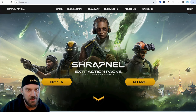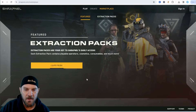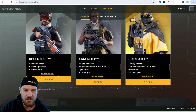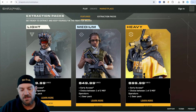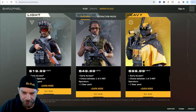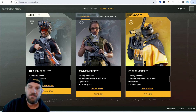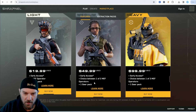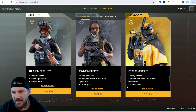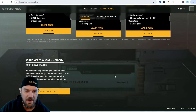To get started, you want to come over to shrapnel.com. If you click Buy, it's going to bring you into this screen where you can get the different extraction packs. There's light, medium, and heavy, and every user can buy one of each. Total price — you're looking at $100, $150, about $170 if you buy all of them. It gives you a bunch of different operators and different gear packs if you buy the higher ones, and you do have early access to this test mode that we are in right now.